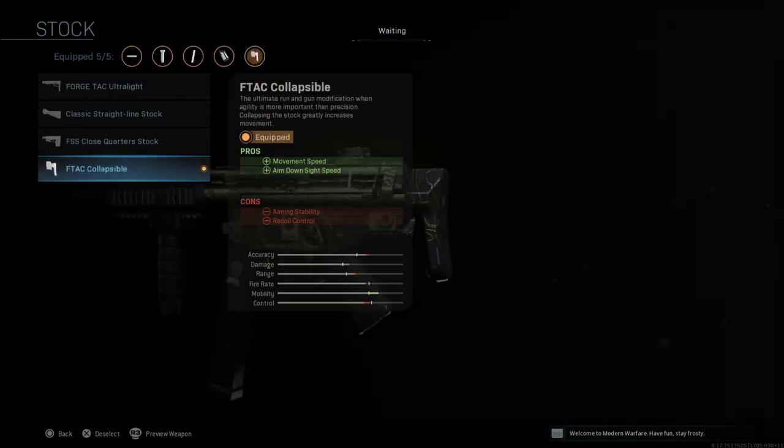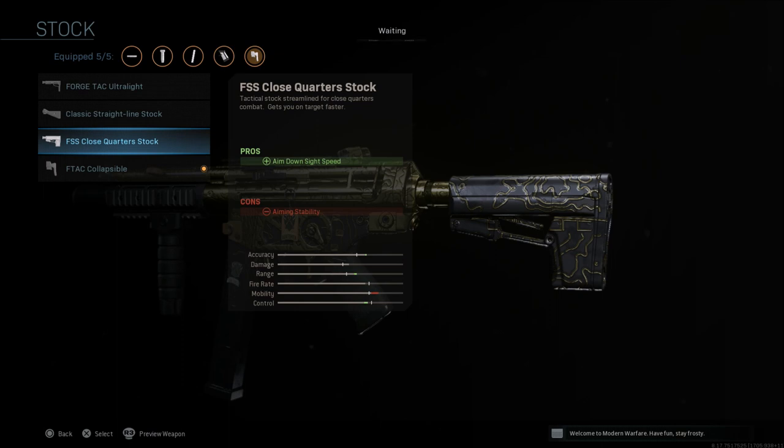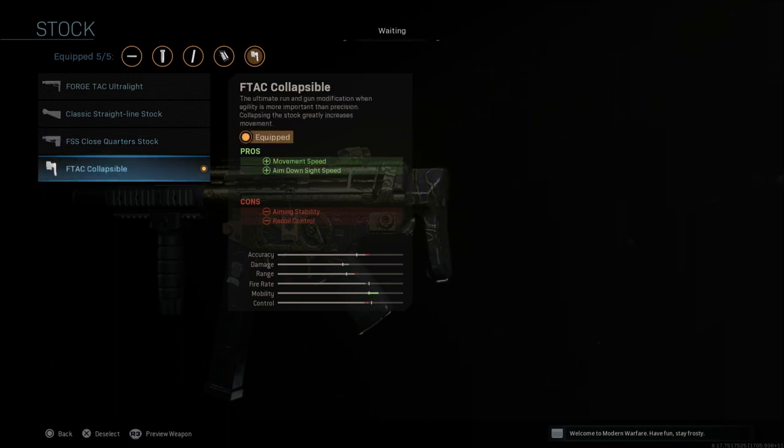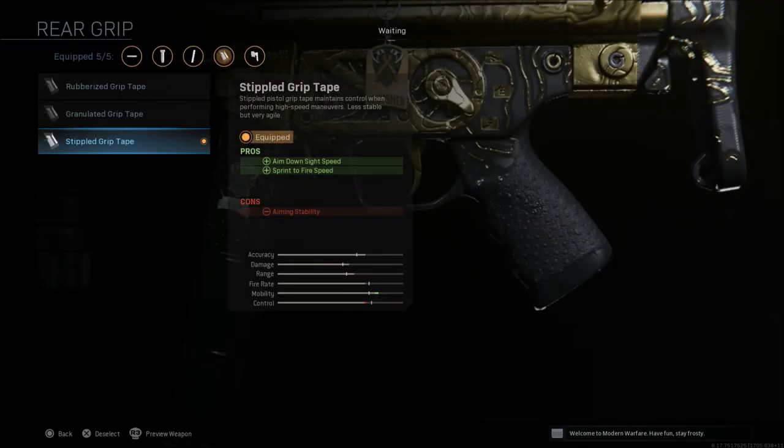The next attachment is the F-TAC collapsible stock, which gives movement speed and aim down sight speed. The cons are aiming stability and recoil control. This is a stock you have to get used to if you've never used it — the movement with this stock is great. You can also run the close quarter stock, which gives just aim down sight speed with a con of aiming stability. But if you haven't tried the F-TAC collapsible, I highly recommend it.